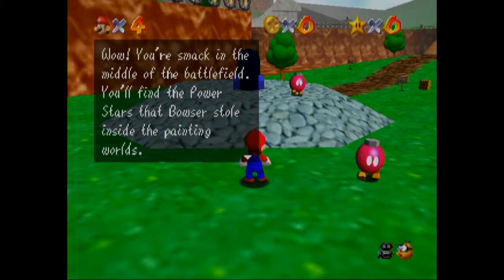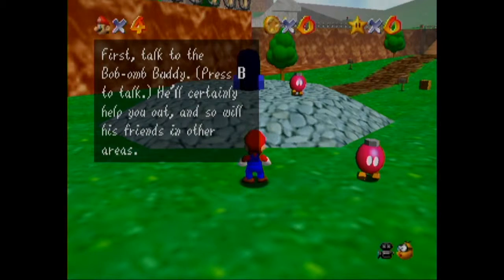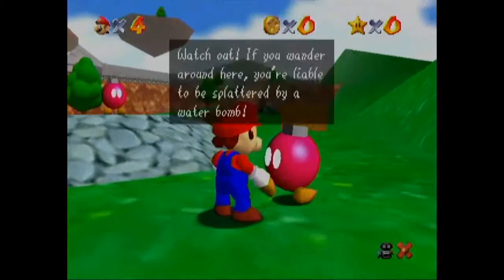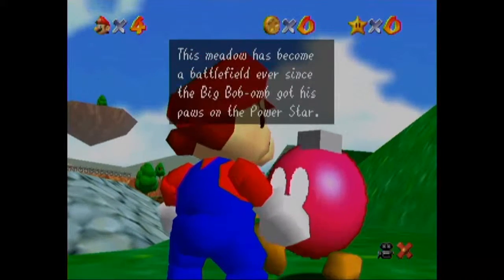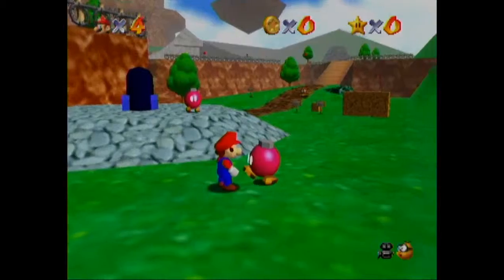So many text boxes. Wow! You're smack in the middle of the battlefield. You'll find the power stars that Bowser stole inside the painting worlds. First, talk to the Bob-omb buddy. Yeah, yeah, yeah. Let me just talk to this guy.